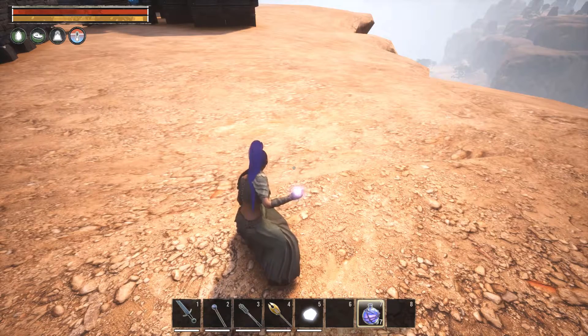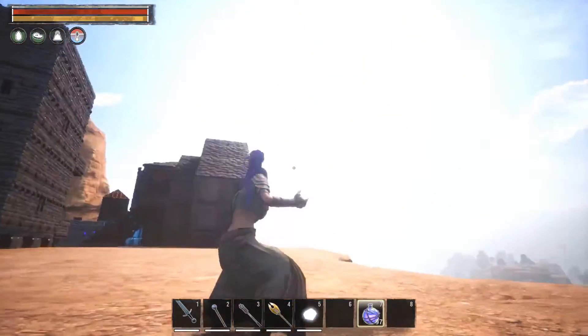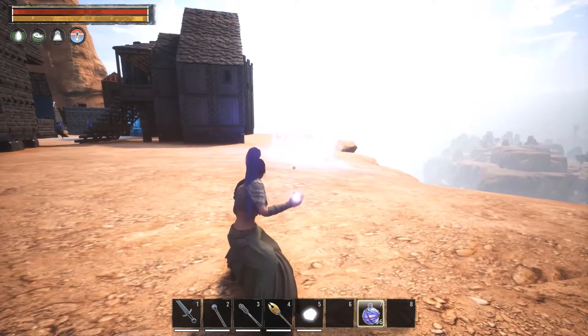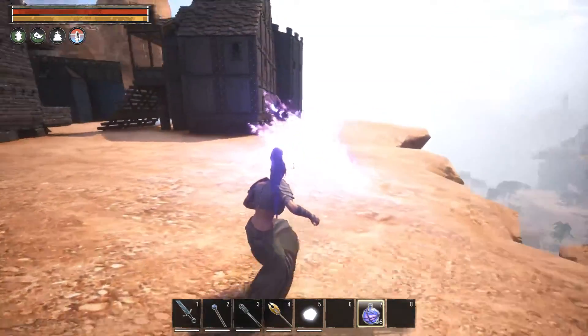Not super crazy to make — one Arcane Essence and three Enchanted Thatch, so you can make a decent amount of these. Let's test it out: I'll throw one over there — boom, there's your fire source. Definitely looks cool and can light up an area. It's a lot cooler than the standard fire orb.